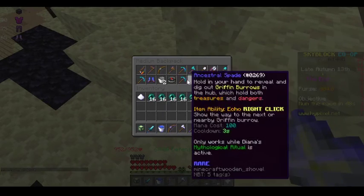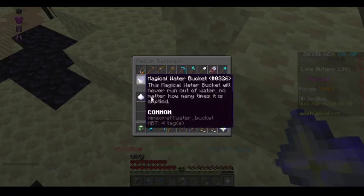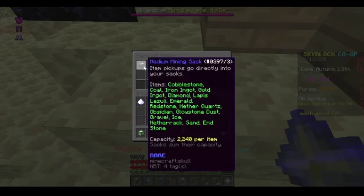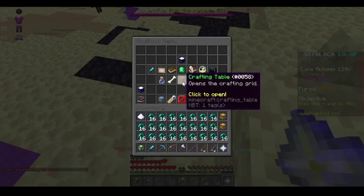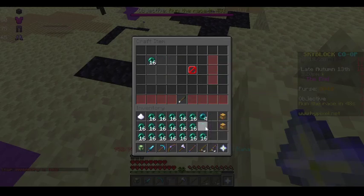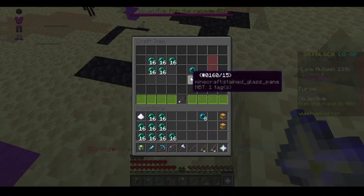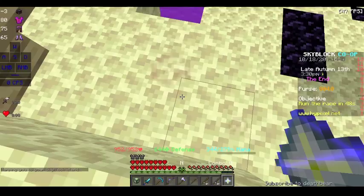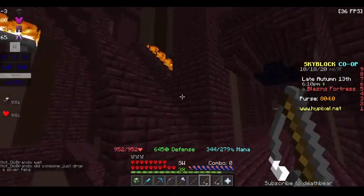I'm just going to grab this pickaxe — this is my fortune pickaxe. I do have this, I do have that, and I do have the recipe to do this. But life is kind of annoying sometimes and my supercompacture does not — let's just warp to the private island.